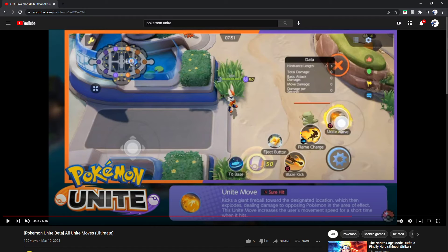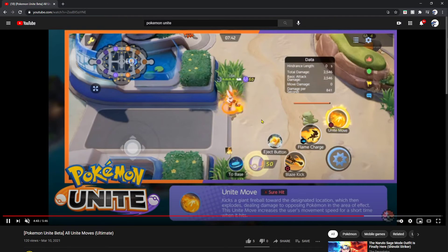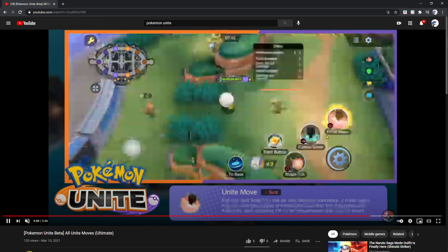Next up we have Cinderace — and it's basically its G-Max move. Kicks a giant fireball towards the designated location which then explodes, dealing damage to opposing Pokémon in the area of effect. This unite move increases the user's movement speed for a short period of time when it hits, allowing you to speed into enemy territory, take out more enemies, and potentially score the points you need to win. You can't miss it and then Flame Charge after because your speed is increased, then combo that with Blaze Kick — the combos are ridiculous.